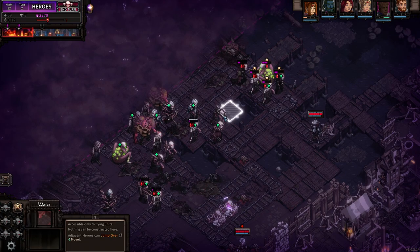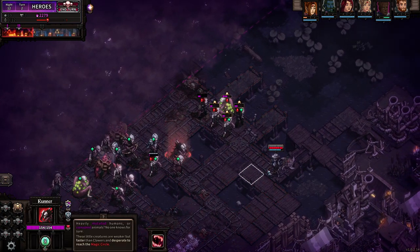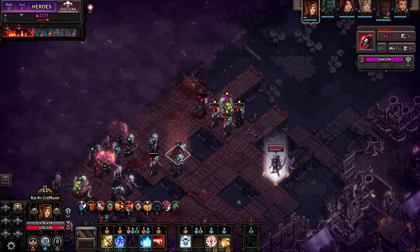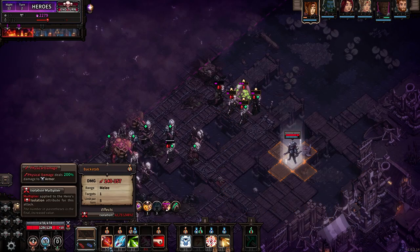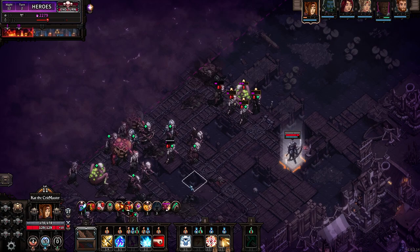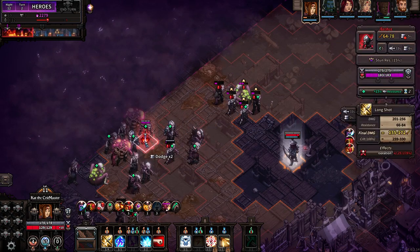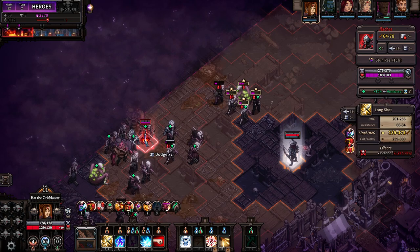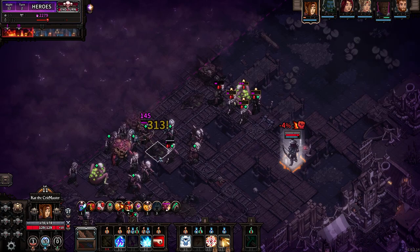How much armor do we have? 170. I guess this one's reaching her — this one here. It has a lot of dodge so I would probably not play around with that idea. We can fortify and we probably will. Dodge times 2. Now let's go for archers — they're so dangerous.